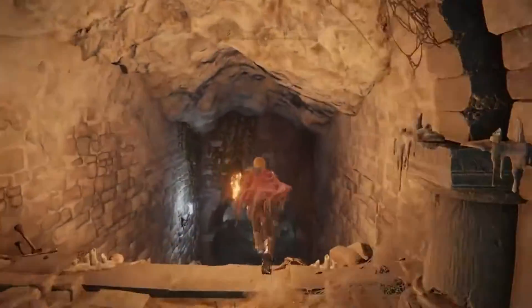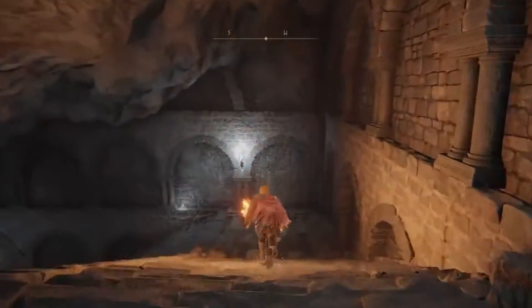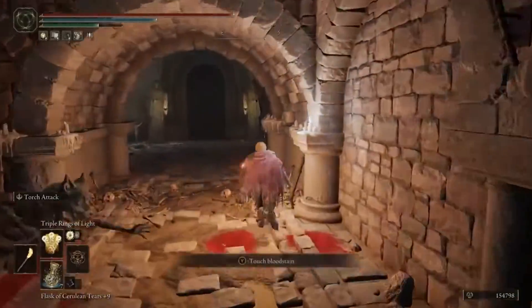Now I'm going to go ahead and run through the dungeon, pull the lever, open the boss door, and then kill the boss. Once you kill the boss, that is how you get the spirit ash we're looking for.